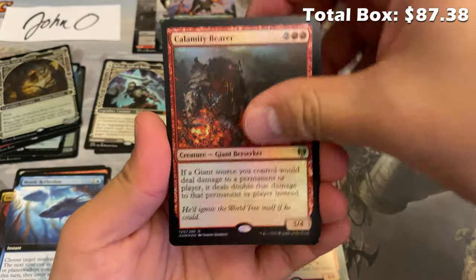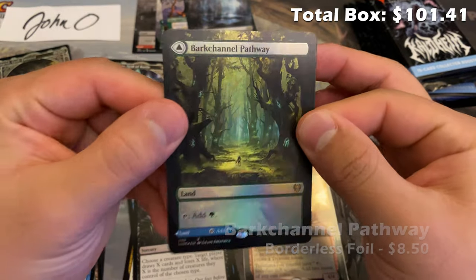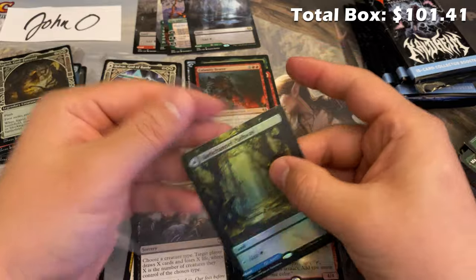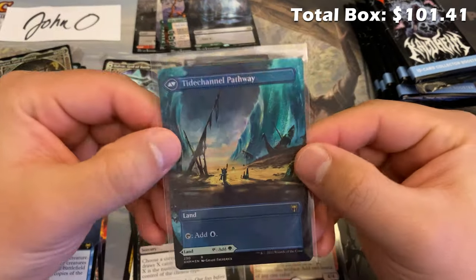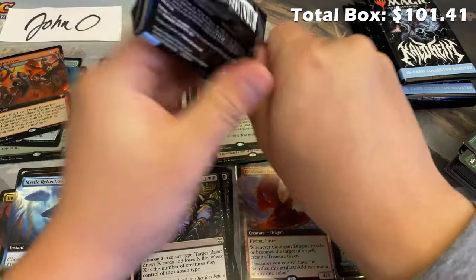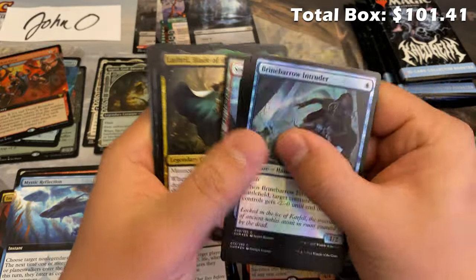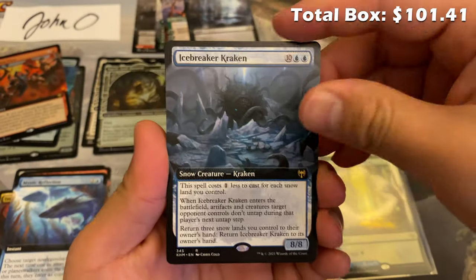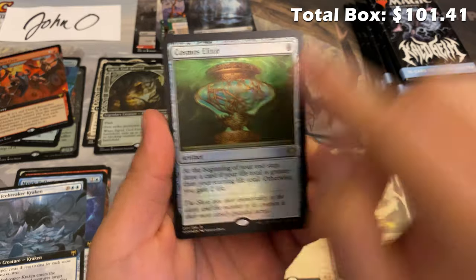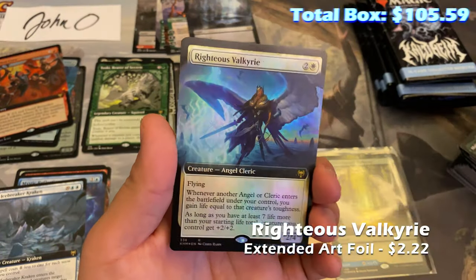Mystic Reflection extended art, Calamity Bear foil rare, Darkbore Pathway borderless, and we have our first foil borderless Barkchannel Pathway! These don't appear as often — I think one reason is there are only four pathways versus six in Zendikar. But Kaldheim Collector Boosters are simply not as valuable overall; all singles have dripped a little in value. Another reason prices rebound is if people believe opening isn't profitable, fewer people open them, and if singles are still in demand, prices will slowly go up until opening becomes worth it again — that's an interesting phenomenon.